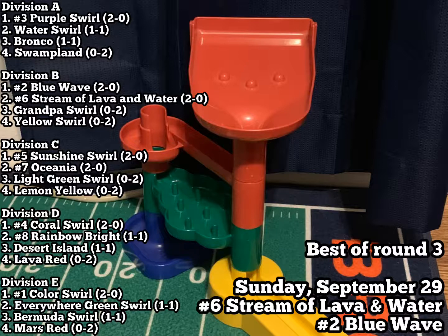Our division leaders so far are Purple Swirl in Division A, Blue Wave in Division B, Sunshine Swirl in Division C, Coral Swirl in Division D, and Color Swirl in Division E. Speaking of Color Swirl, he's played tremendous — so far he has not given up a single point, which is why he's number one in the tournament. Every division has at least one marble that's two and oh, but Divisions B and C each have two marbles at two and oh. We'll have those two-and-oh matchups next round: Stream of Lava versus Blue Wave, and Sunshine Swirl versus Oceana.